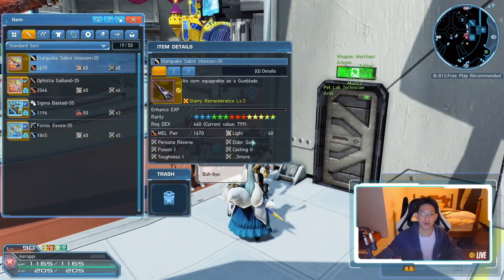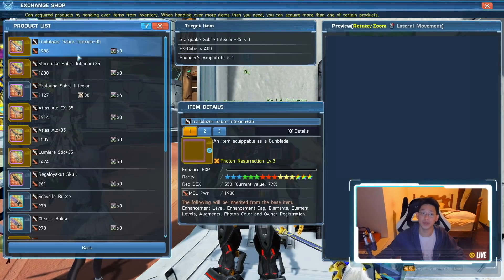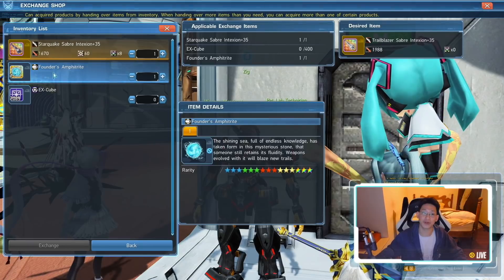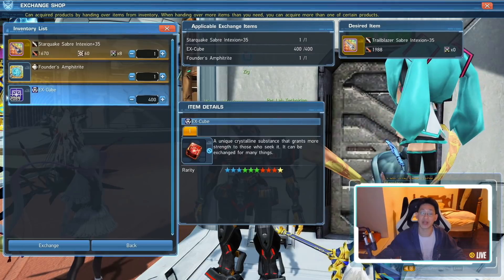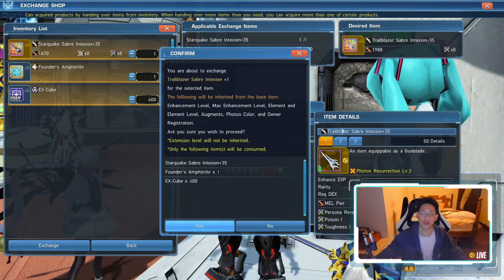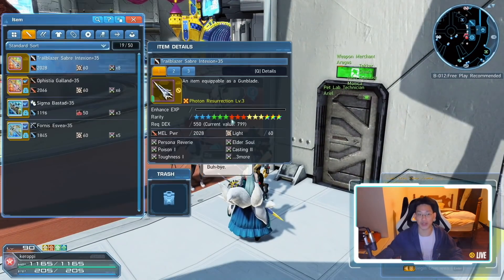Now if we zoom out and press I, you'll see I have my Starquake Saber with 8 augments. We're gonna talk to Ziggs again, go to Melee, go to Gunblade, and exchange it into our Trailblazer Gunblade. We put in our Gunblade, our Founder's Amphitrite from the Mission Pass Season 9, and 400 X-Cubes. Exchange, confirm yes — boom. I now have an 8-slot Trailblazer Gunblade.